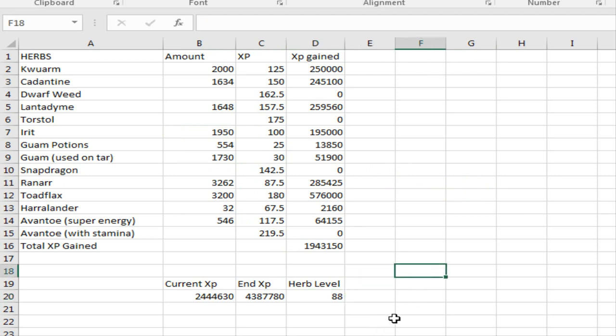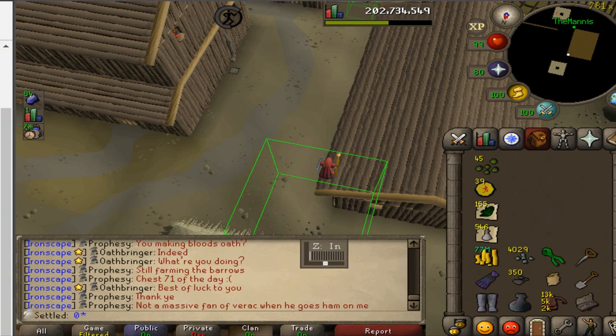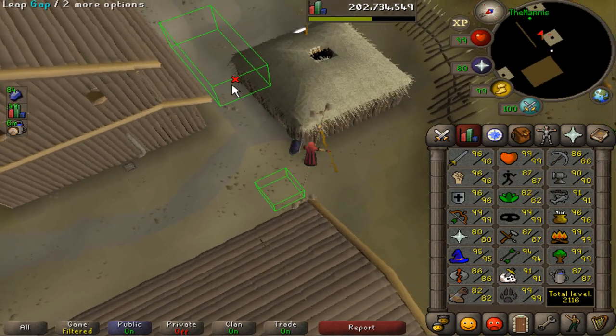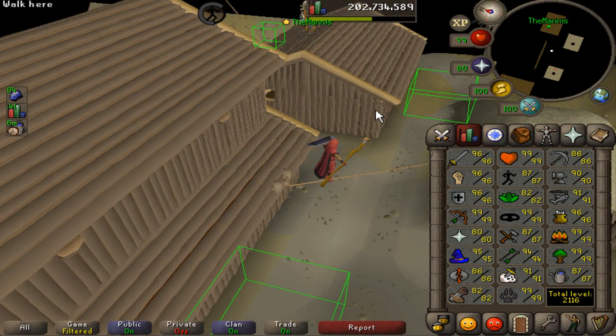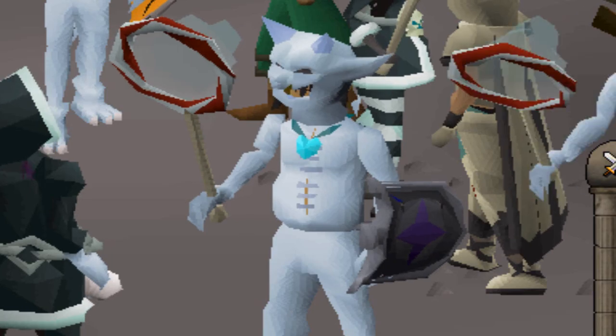I lowballed the iris and the toad flax - I'm expecting a little over that. Not using dwarf weeds which suck to get secondaries for. The torstols I want to use for bossing. Zam brews are really good as an ultimate, and snapdragons are pretty sacred - you don't want to use those for XP. The ranarrs will be used during Slayer. 88 Herblore - that is actually pretty damn huge. I should be, if not front page, pretty damn close to front page Herblore when I'm done with all that.